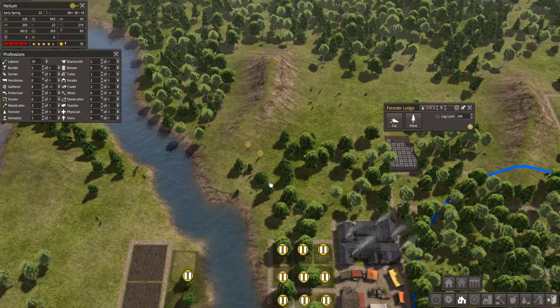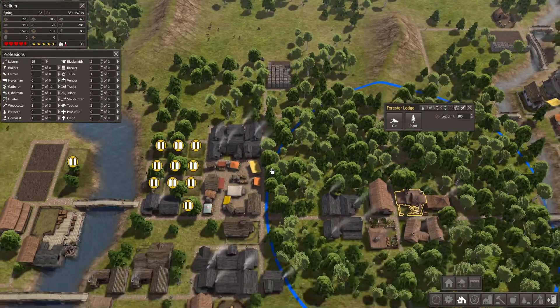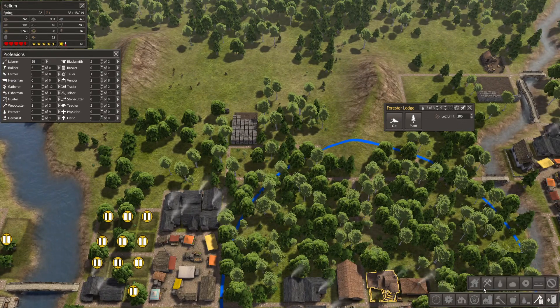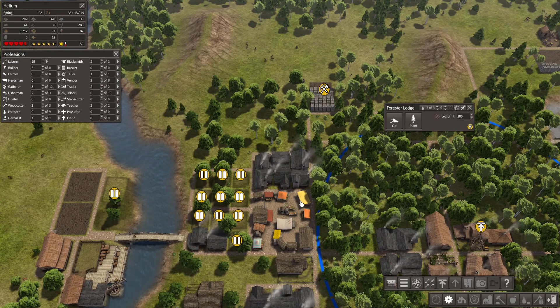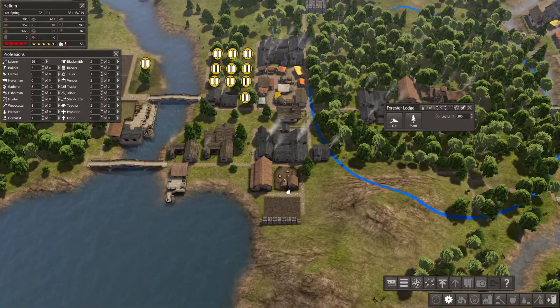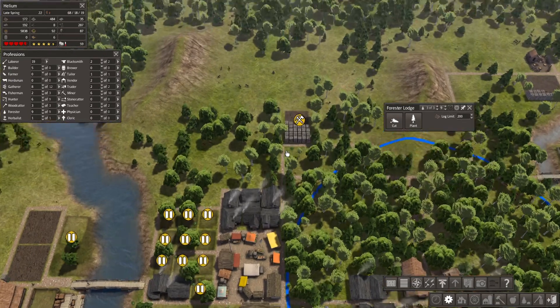I'm going to have this stockpile moved - could put it over here. Let's get rid of this stockpile, then let's make this a high priority. They will unfortunately take it to the closest stockpile which is over here, which is not really what I want. I prefer they take it over here.